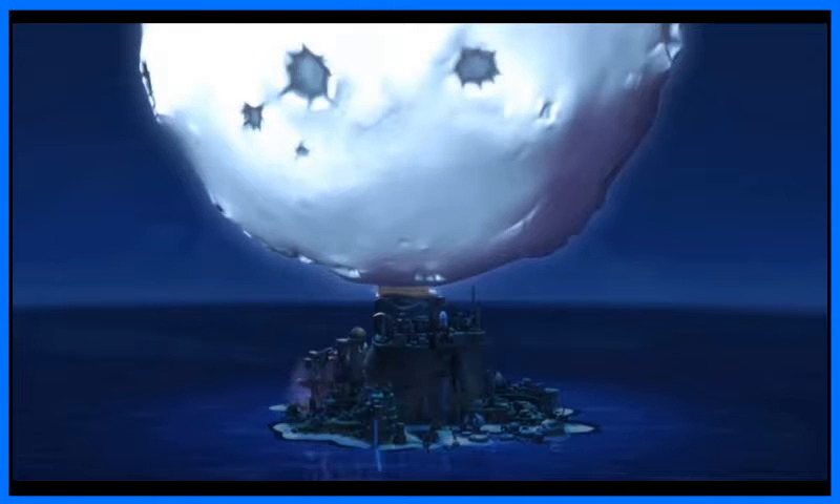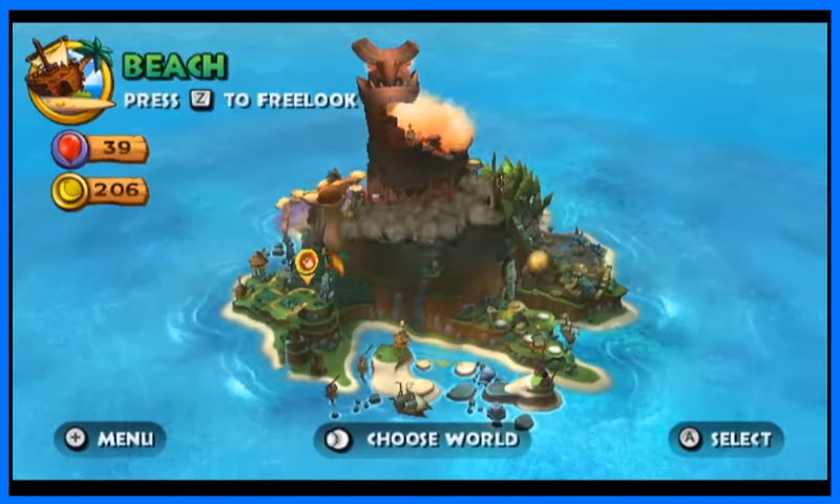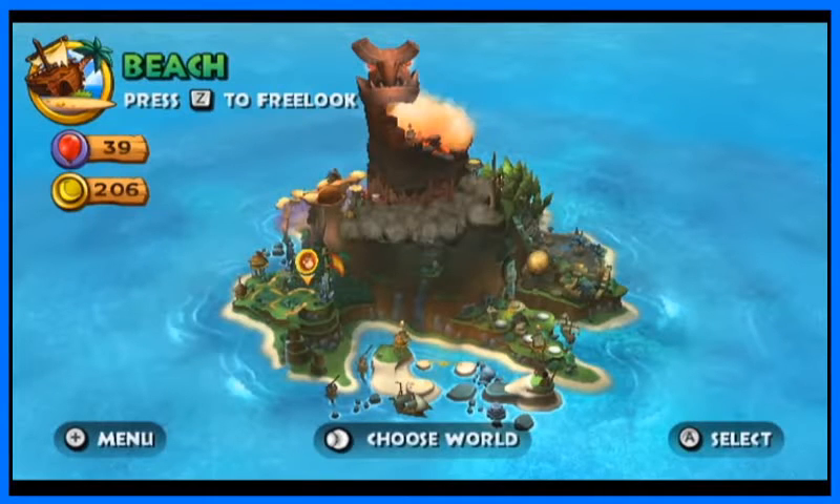The first step in calculating this is figuring out how big the moon is, which can most simply be done by comparing it to the size of DK Island. However, this is a little trickier than it seems at first glance, as the island you see in this cutscene isn't the actual island itself. Rather, this is the overworld map of DK Island, hence the huge exaggerated landmarks. However, while this isn't the actual island, it is still an accurate map, which means we can use it to find the size of the real island.